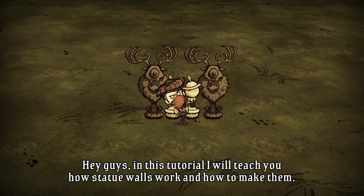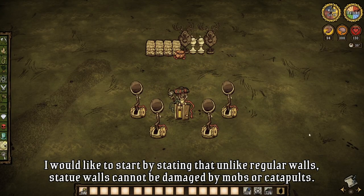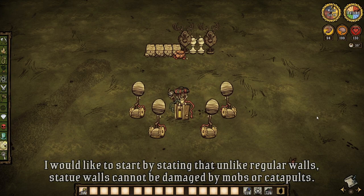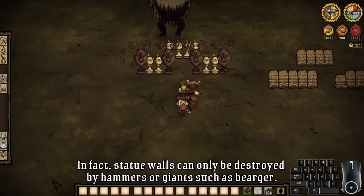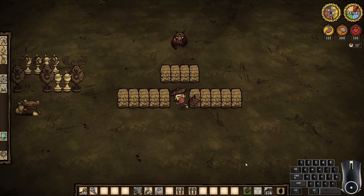Hey guys, in this tutorial I will teach you how statue walls work and how to make them. Unlike regular walls, statue walls cannot be damaged by mobs or catapults. In fact, statue walls can only be destroyed by hammers or by bosses.